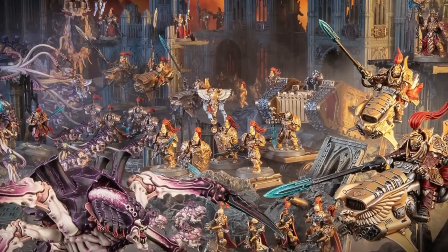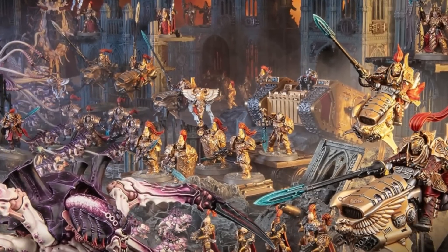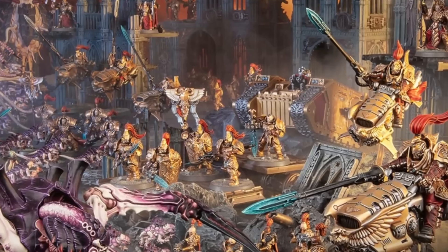Welcome back to Tactical Tortoise. My name is Trevi and we are diving into yet another faction focus article for Warhammer 40k 10th edition, this time checking out the Adeptus Custodes. Custodes look to be probably one of the cleanest transitions from 9th edition to 10th — a lot of their abilities are changing and working mechanically differently, but they'll still remain familiar and mesh well with 10th edition mechanics.